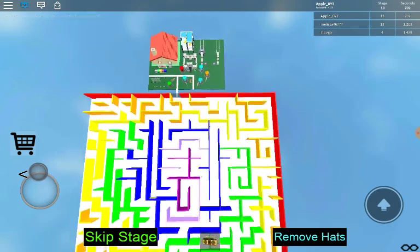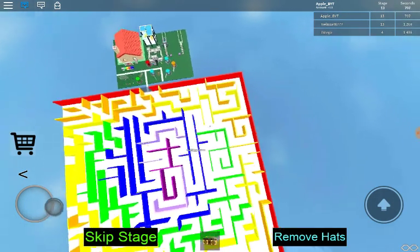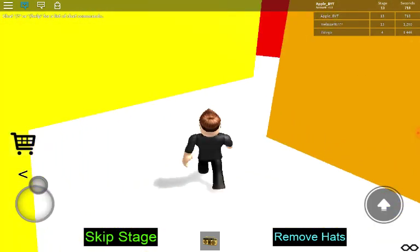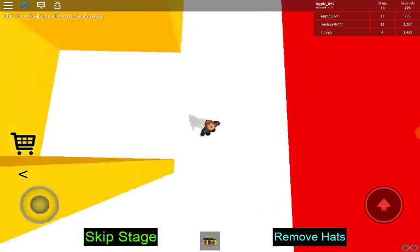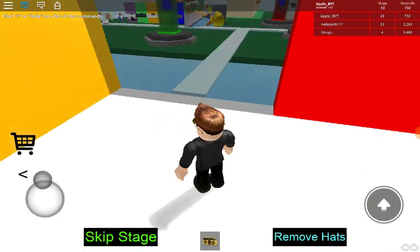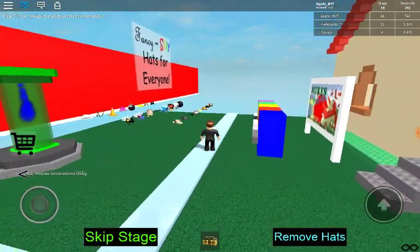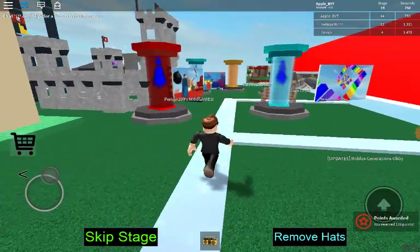How long has this been? 12 minutes. Okay, and we're almost out. Hey, did I just get faster when I got up to the maze? We're almost actually at the end. And we're at the end! I just got slower — why did I just get slower? Yay, I did it! I completed all the stages.